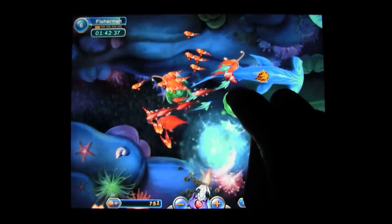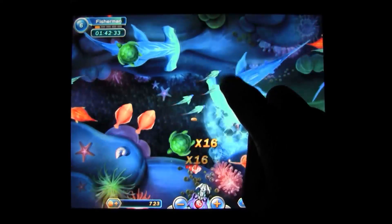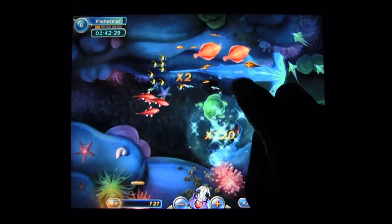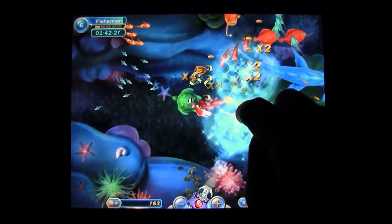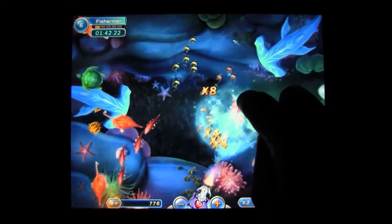Oddly enough, I think Smash Bros. fans will be very familiar with this game. No, you can't send fish flying off the screen unfortunately, but Fishing Joy 2 is actually a lot like the Coin Launcher game from Smash Bros. Brawl. You fire coins from the bottom of the screen and earn rewards for hitting enemies.